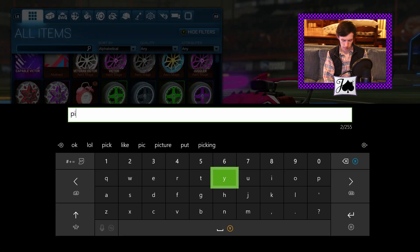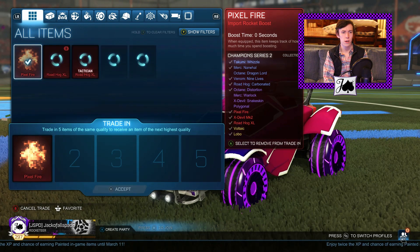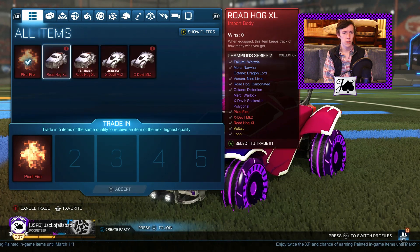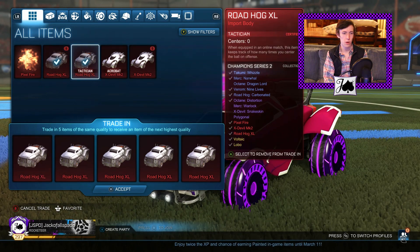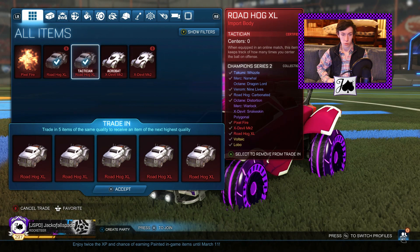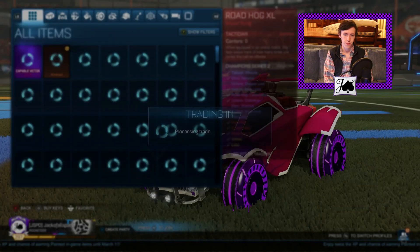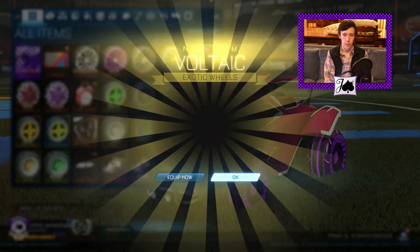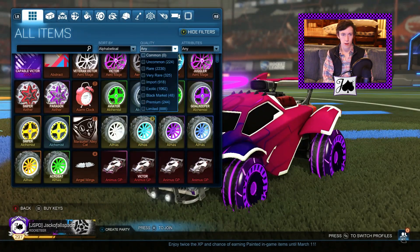We'll go ahead and do a CC2 now. We'll try to find a Pixel Fire and do four regular Roadhog XLs and one Tactician Roadhog XL. We're looking for Volts. Oh, unpainted — that is not what we're looking for.